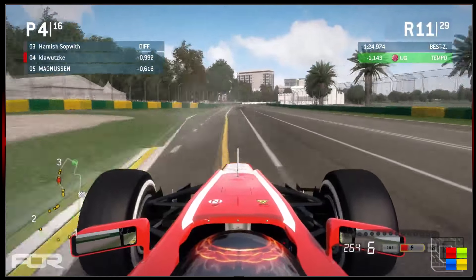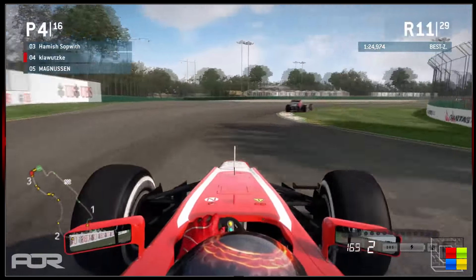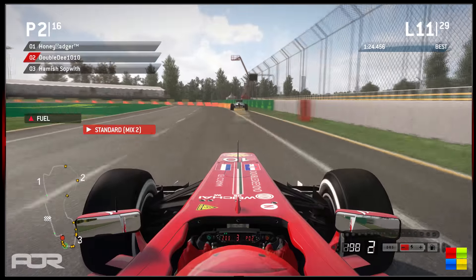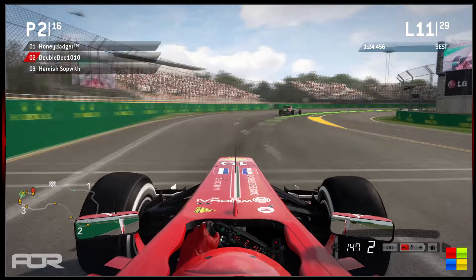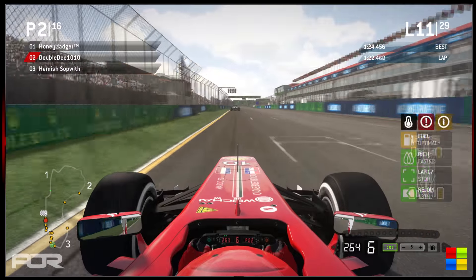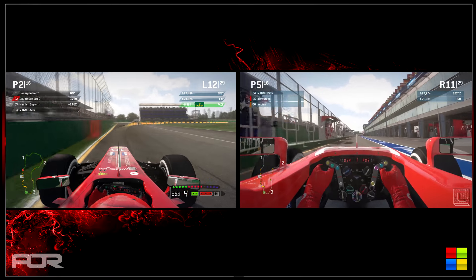Klawitski is just about within DRS range of Hamish but only just, having already used all his KERS this lap. Of course with F1 2014 and F1 2015 there's no button for ERS usage, so it's nice having the strategy of KERS returning to the AOR leagues. Double D trying to get DRS off of Honey Badger — the detection zone was a little ways back and he does get DRS, draining the rest of his KERS, in rich mix as well. He might be getting a slipstream too.